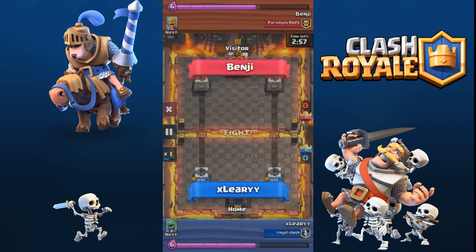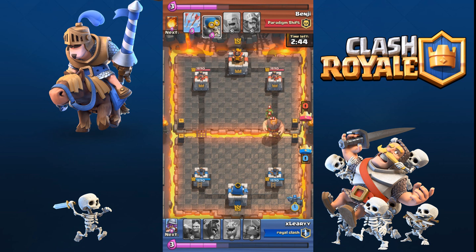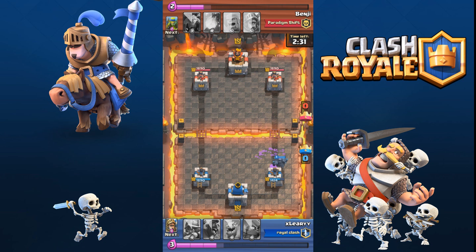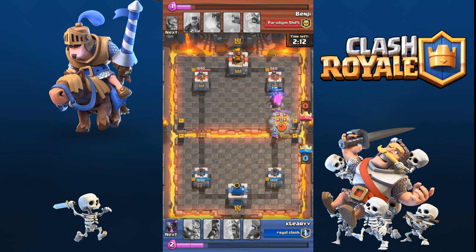Now, at the start here I get the Pekka, which I'm going to place in the bottom right corner. He puts down some goblins and a giant, and I was quite happy when he did that because I know the Pekka can counteract the giant. I used the minion horde to take out the goblins and the bomber. He uses arrows, and I know now that I have the upper hand on him with the elixir bar. I put the baby dragon down just in case he deploys any minions on the way, and it's going to take the hits for me to get the Pekka up to the castle.